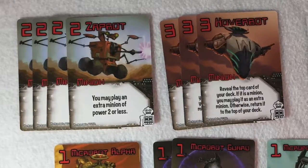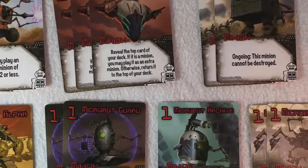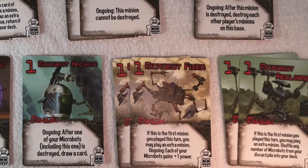I like the robots — they're one of my favorite factions from the core game. They're very powerful. I love using microbots, and I think they're a lot of fun. They're very well paired with almost any other faction.